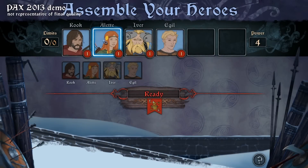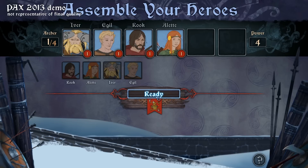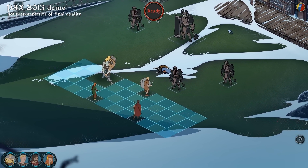Before most battles, what you're gonna want to do is assemble your heroes. This will mainly let you rearrange what order they move in. You can see in the bottom left it shows the order that they're gonna move. At the start of combat you're gonna want to arrange them to account for the order that they take.